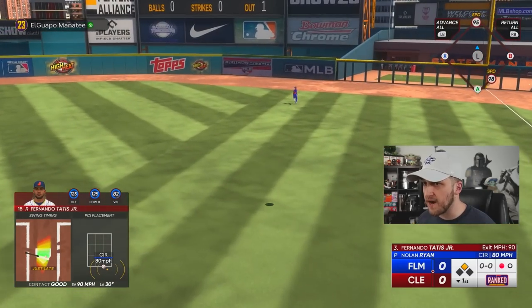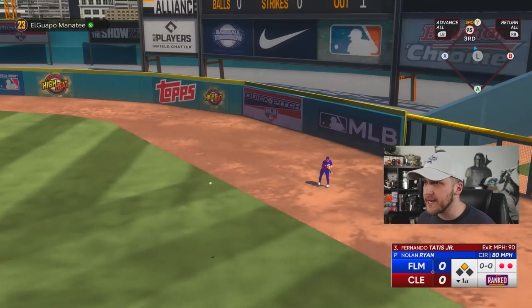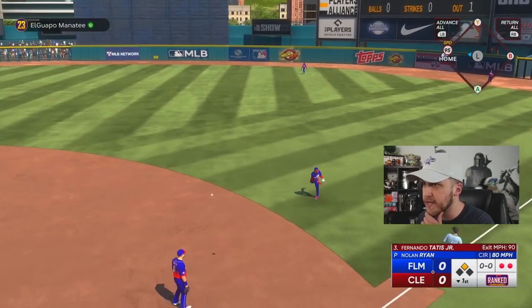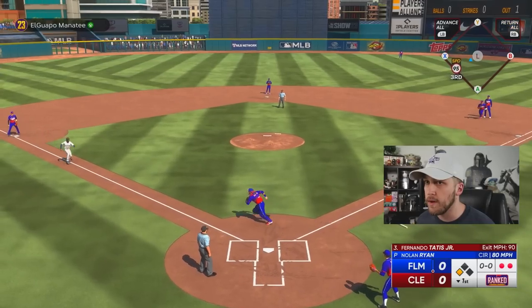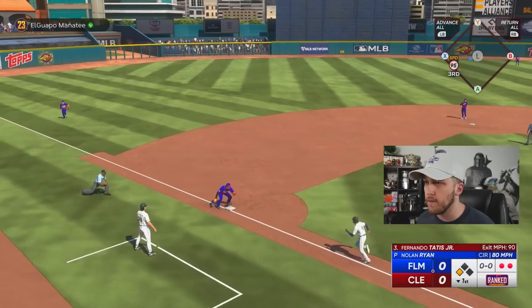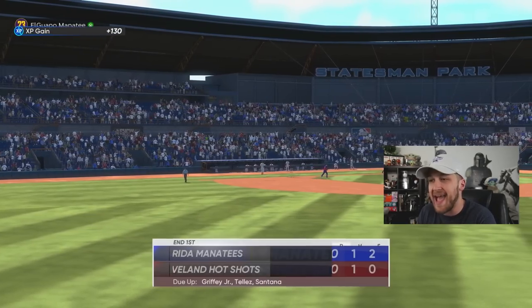Tatis goes the other way — that is going to be a sac fly to move over Dee Gordon. I'm going to try and get Toxic right here off the rip, go straight home. Actually, I don't know how to mess with my buttons like you guys do. I'm not that toxic.